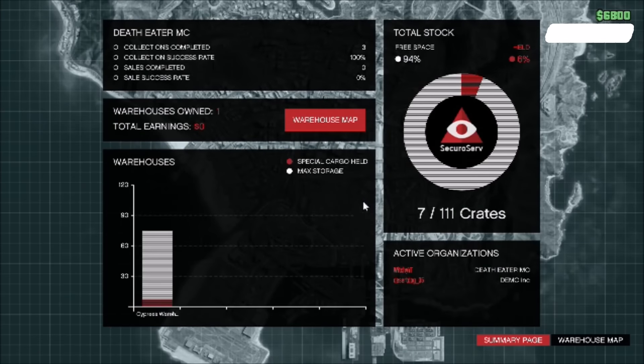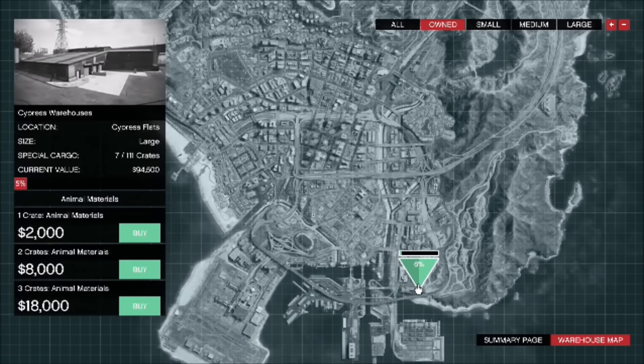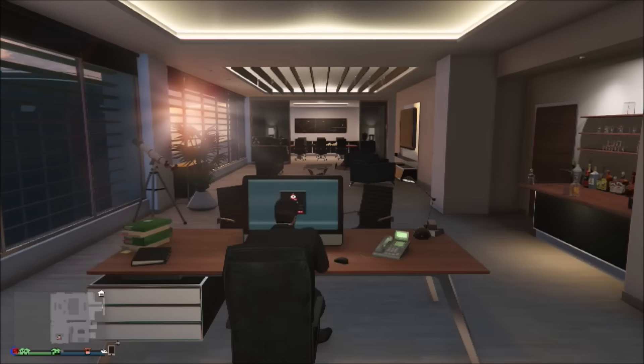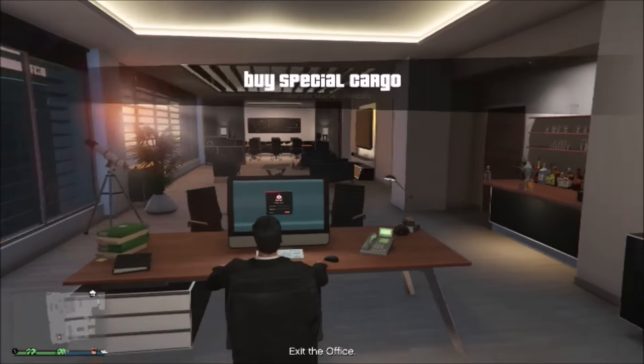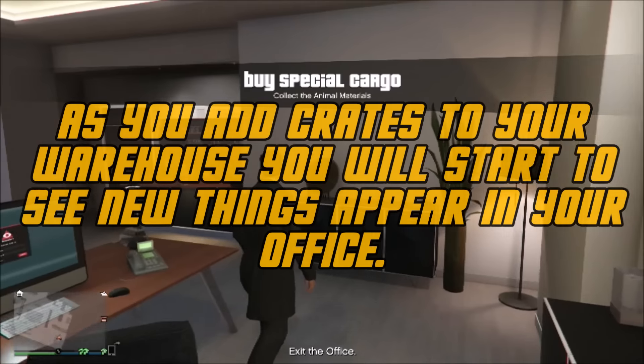They're pretty cool. I bought my warehouse — you go right here to the little warehouse map so you can buy your stuff. So this time I'm doing animal materials. That's kind of freaky, so confirm this buy. Now I got to go pick up three crates, which is pretty cool. Add them to my warehouse.